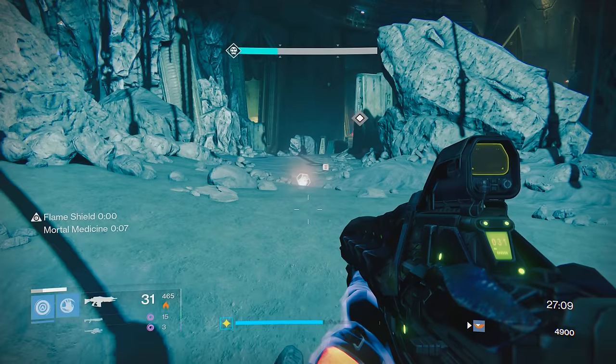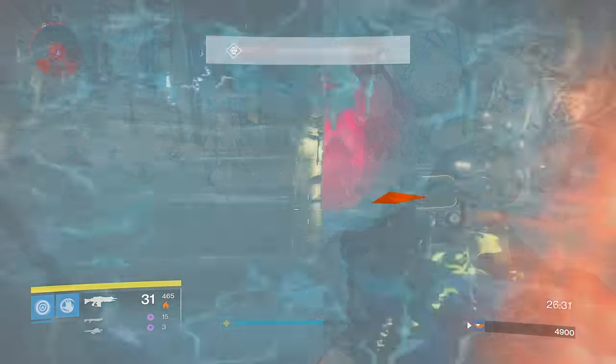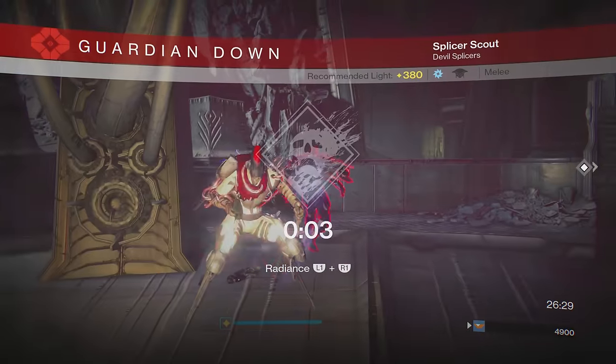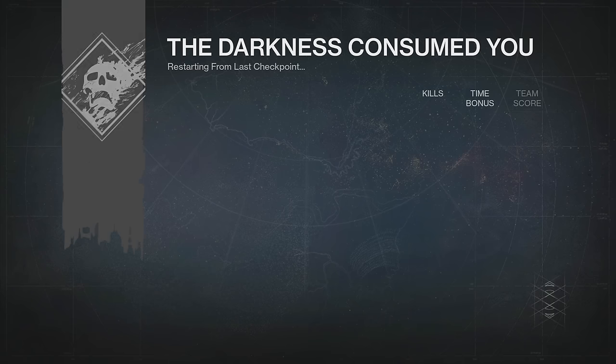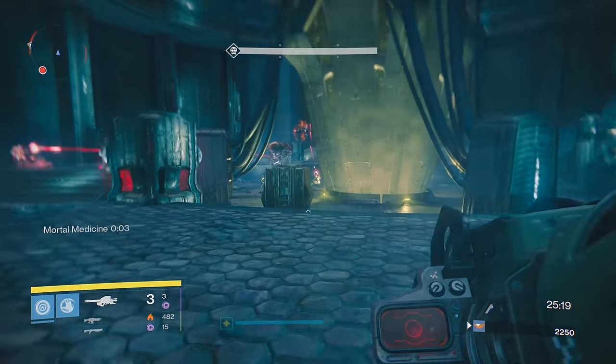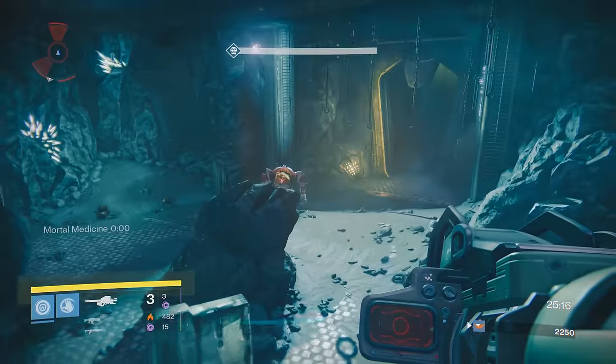And like I said, if you head in here, take out the two Ogres and don't get the Husk to drop, just sit tight, let the enemies take you down, and it'll respawn all of the enemies in the area because it's a Darkness Zone. Then you can just make your way right back into the middle room, take out the two Ogres, and try again.